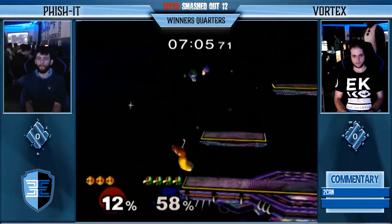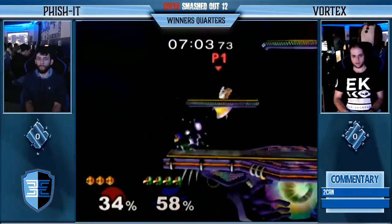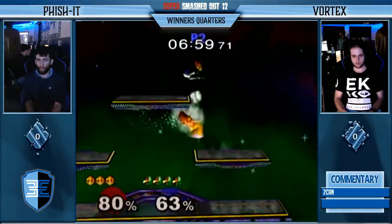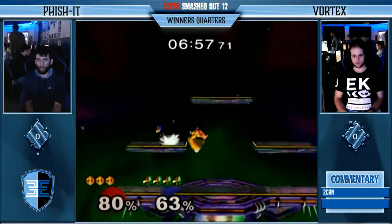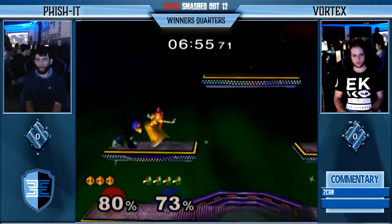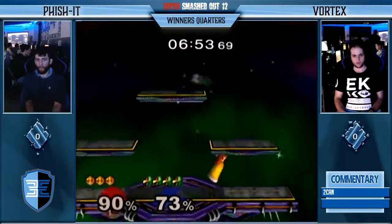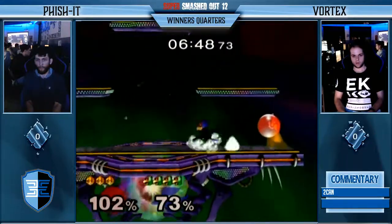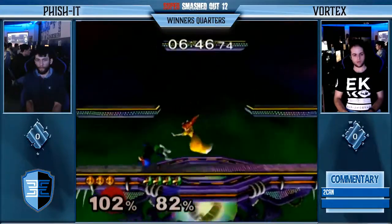There it is. So the big question for this matchup is how is Peach gonna get in? Vortex is showing that he has some very good laser pressure, and once he gets in, Falco can just destroy her. Vortex is just hopping all around, and Fishing cannot keep up right now with spacing.